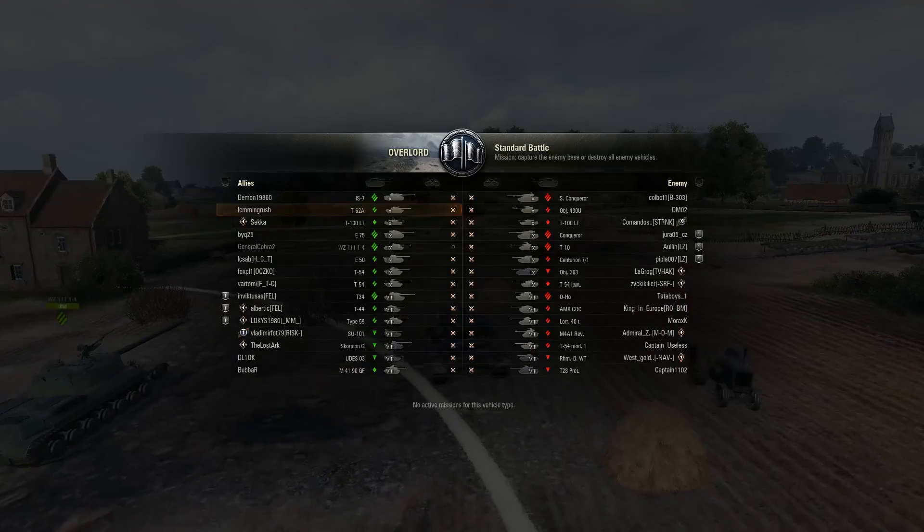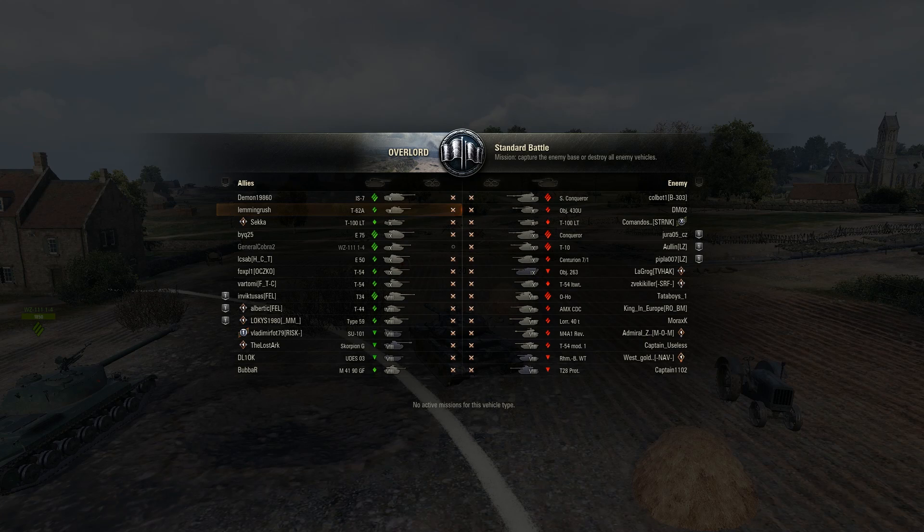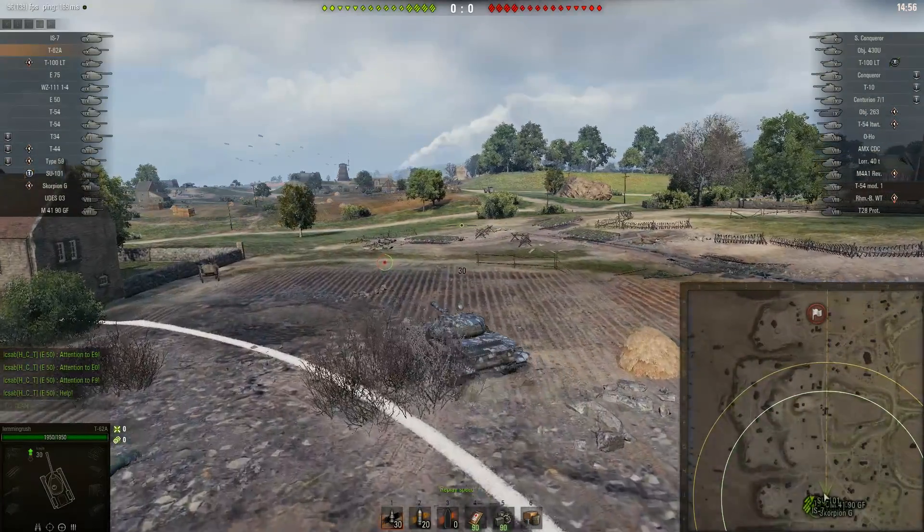We're on Overlord. I want to talk about the very first thing you should do in a battle: you need to assess the enemy team lineup. In this battle, the map takes into account where you're going to go, but also the enemy tanks do. I look at the enemy team lineup — they've got a Super Conqueror, a 430U, a T100 Lightweight, and then the rest are non-threats, mostly, apart from the Conqueror. I also take into account the arty situation and the TD situation.